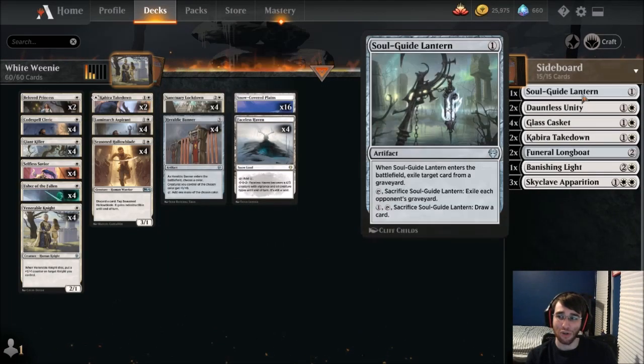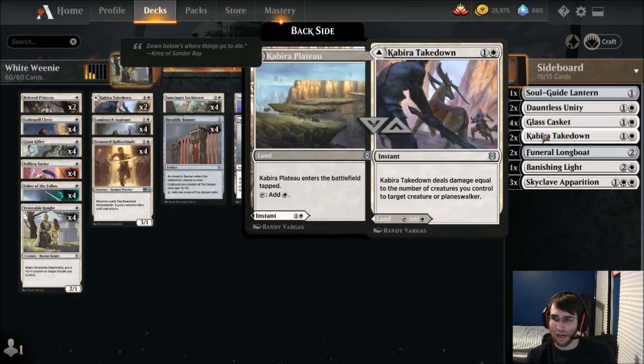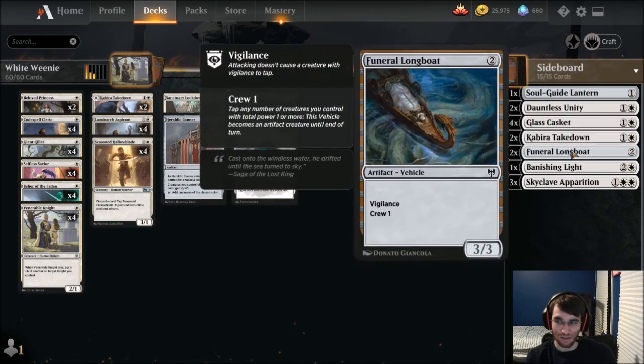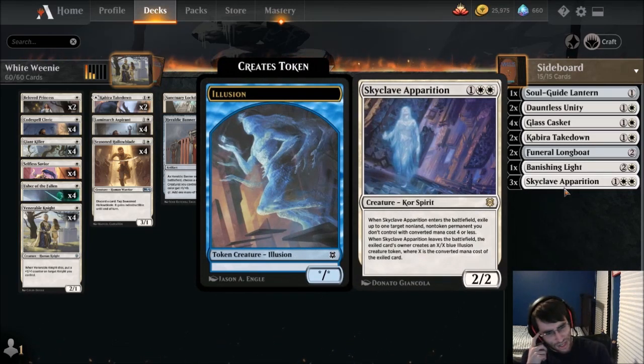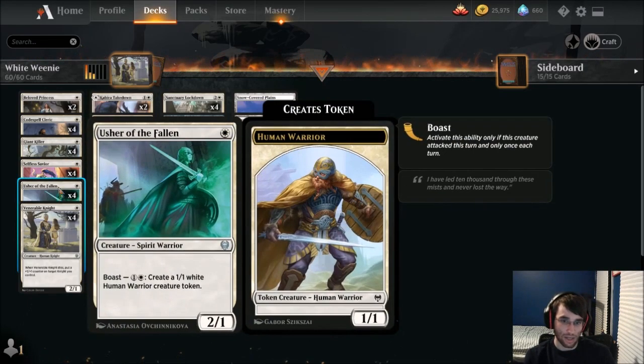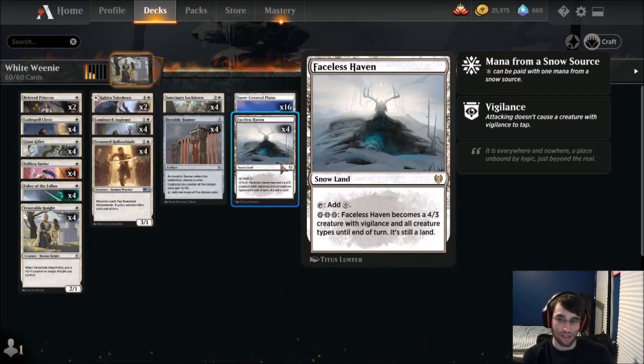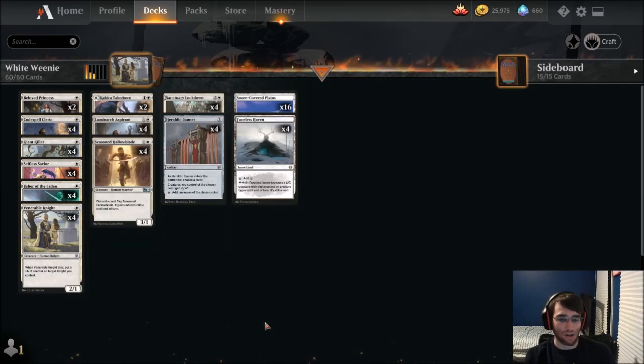That's the deck. There is a sideboard — pretty standard stuff. Dauntless Unity seems interesting. Skyclave Apparition is really good, but if you don't have it, it's not necessary. One of the things that makes this deck budget: if you're just going to play this in Best of 1, there are only 12 rare cards needed — being 4 Giant Killers, 4 Luminarch Aspirants, and 4 Faceless Havens. I believe these are just Rares, so 12 Rare Wildcards, and that's about it.